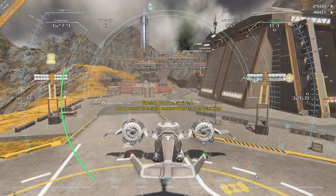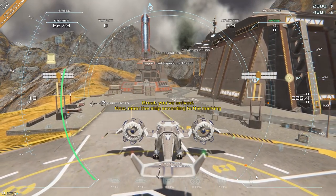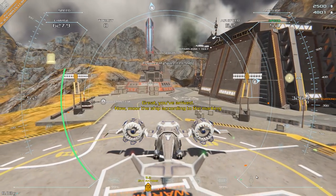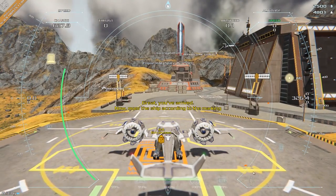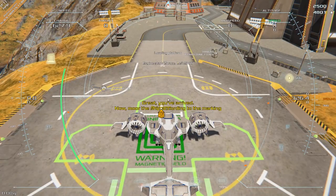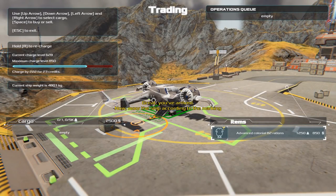I think we just have to reverse it now. I mean, I am a bit off centre, but no one will notice. It's not like they're looking out windows — there is a guy walking around in front of me, we should just ignore that. If I come to a stop here, this should light up green. There we go — I can now press return and access our cargo area. I can also take on board these items — advanced colonial B2 rations. I think we have deliveries.